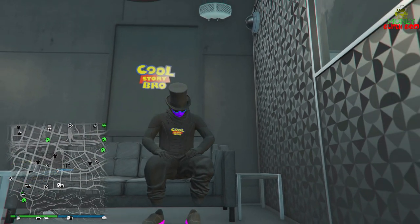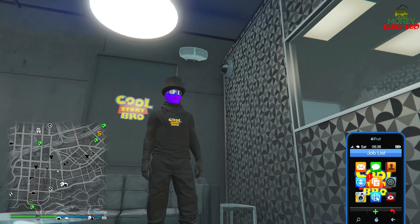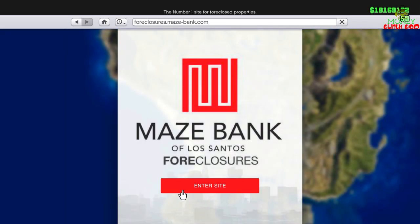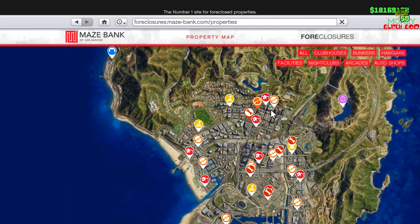To hit this glitch, what you need is an auto shop. I'm going to show you where mine is. Go to foreclosure and the MOC — you need an auto shop and an MOC specifically.